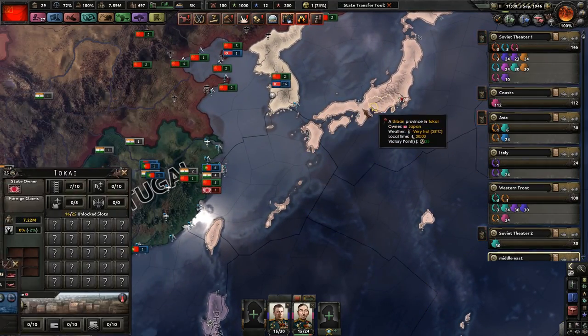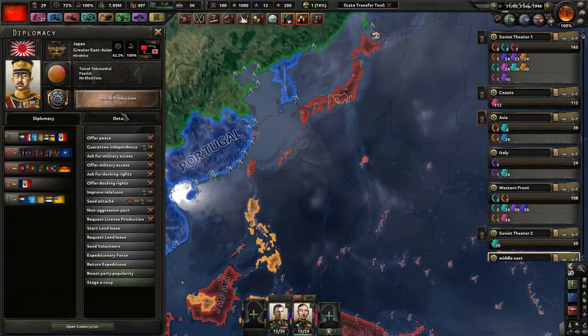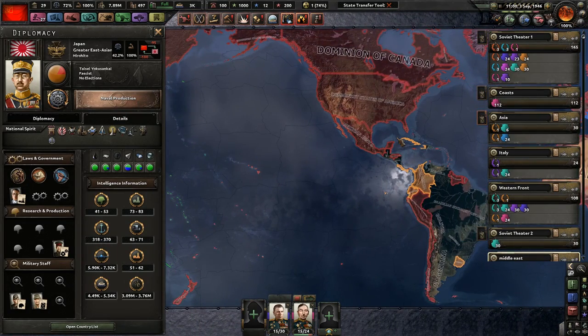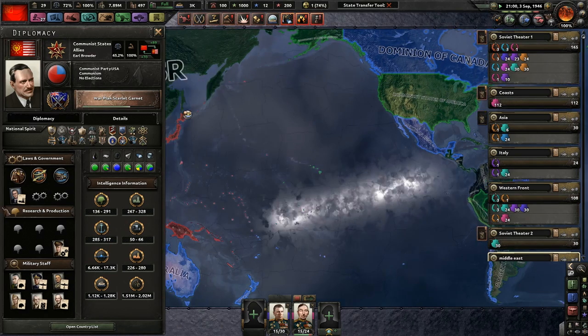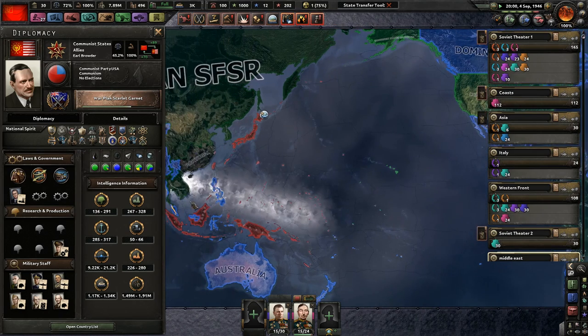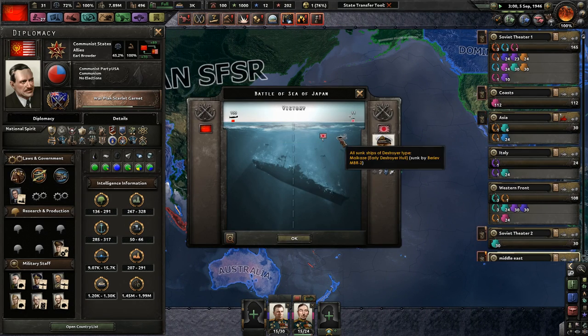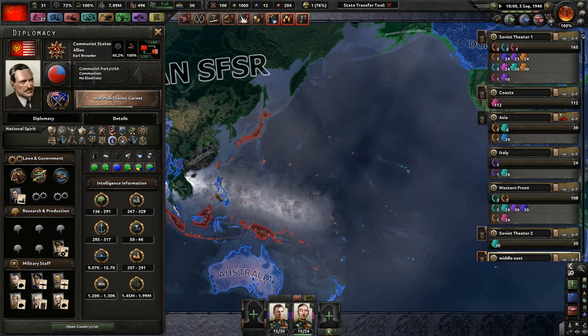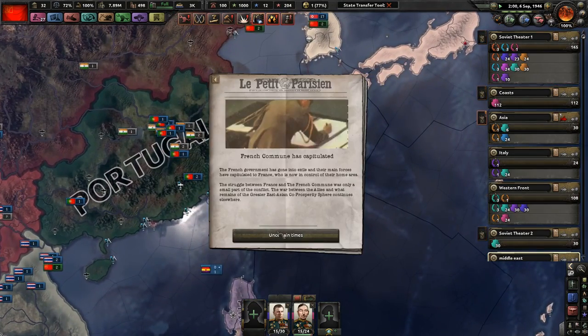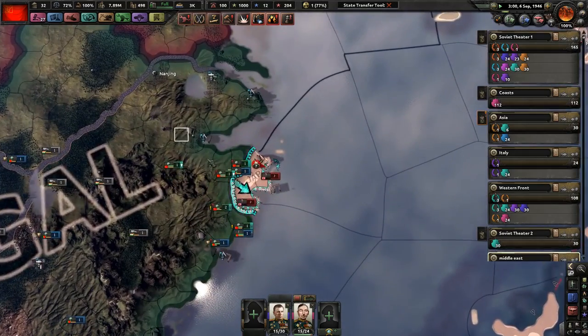I don't think this is going to work very well for us, just because the Allies haven't been doing anything to the Japanese Navy. The Allies actually have less ships than Japan. But we did finally sink a Japanese destroyer — it's only a destroyer, not great, but better than nothing.